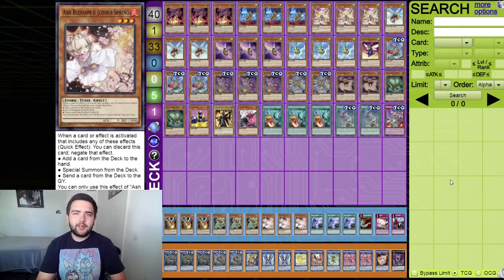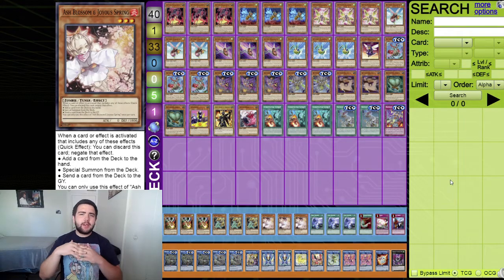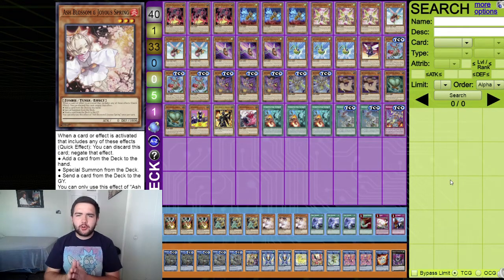Hello everybody, my name is KyleLong3639, welcome back to another video. Today it's going to be another deck profile video on a B Trooper Kaiju build. It's a very interesting build, maybe a little too early - B Trooper is a new archetype that came out in Dawn of Majesty and it really has some great potential, though it's going to need a little more support.